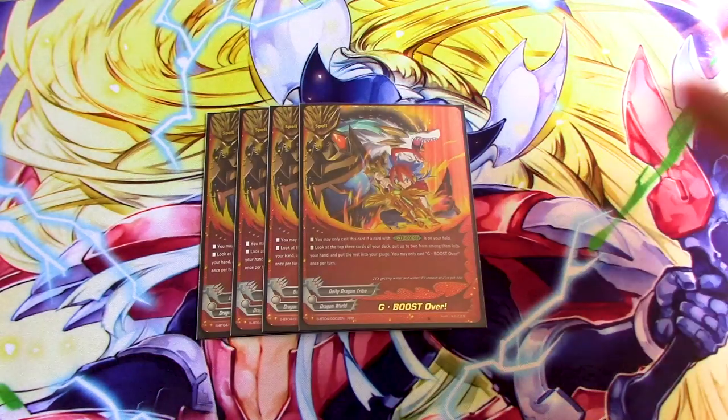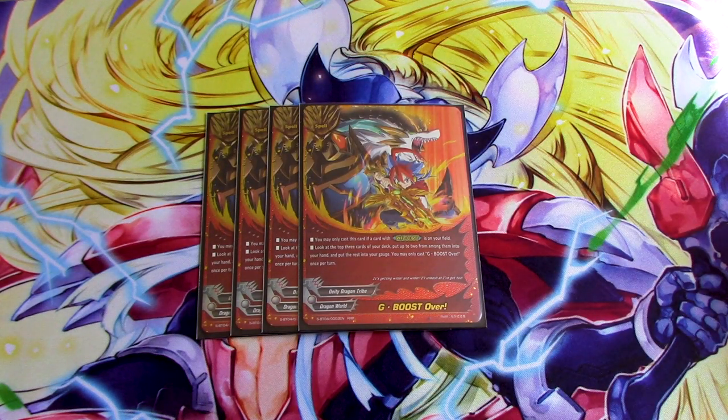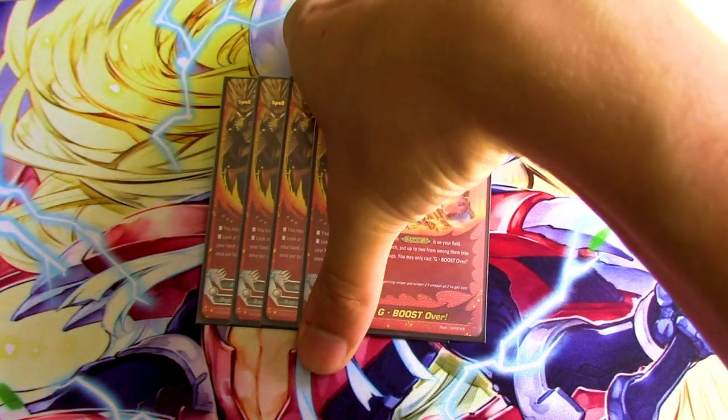Now for spells. We're running four copies of G-Boost Over because resources are really good. You can only cast this if you have a card with G-Boost on your field — so like I said, if you don't have Centaur, these cards don't do anything. Look at the top three cards: add two to your hand and the rest go to gauge. So you get two to hand, one to gauge for free if you've got Centaur. Really nice, so we run four of that.